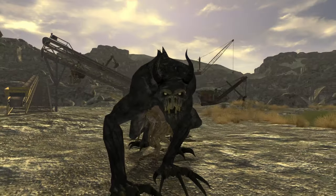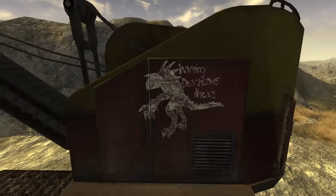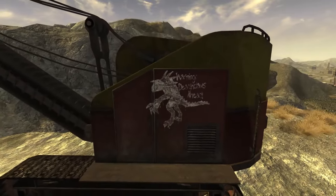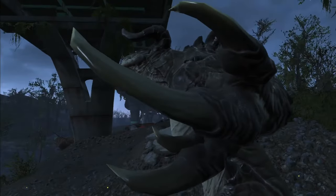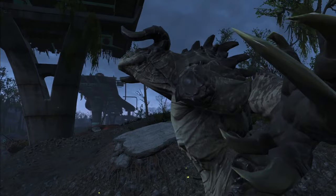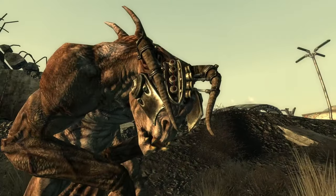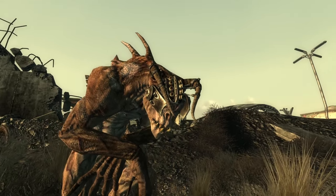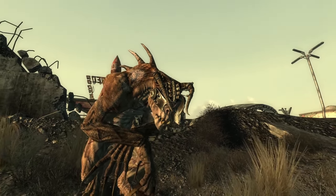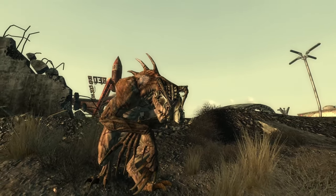Not much is known about them prior to the Master dipping his toes into their evolutionary process. Since then, they have become a threat to any would-be traveler across the wasteland. They were never actually utilized by the Master, most likely due to an inability to control them or his greater focus on turning people into super mutants. The Enclave was able to recapture several Deathclaws to continue their intelligent Deathclaw research project, which aimed to control the minds and actions of the intelligent variety of these dangerous beasts.